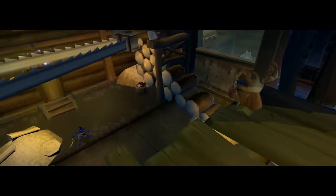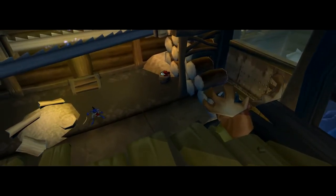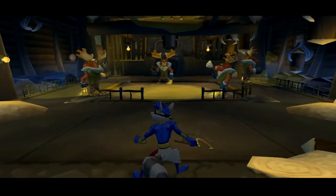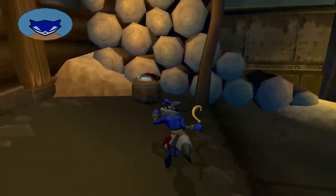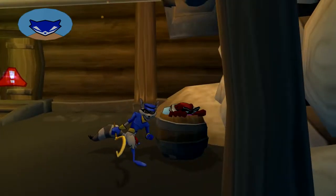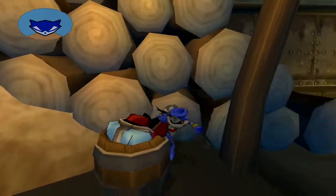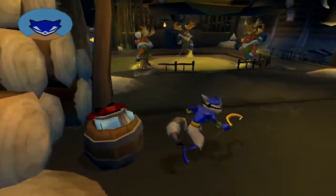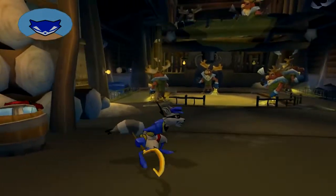If Sly can get the stuffed moose head without being detected, Murray should be able to join the RC Combat Club without raising any suspicion. So now we're playing as Sly. I wonder if anyone's in here - it's such a tight fit. I don't know why but this always cracks me up - he's trying so hard to fit in there.